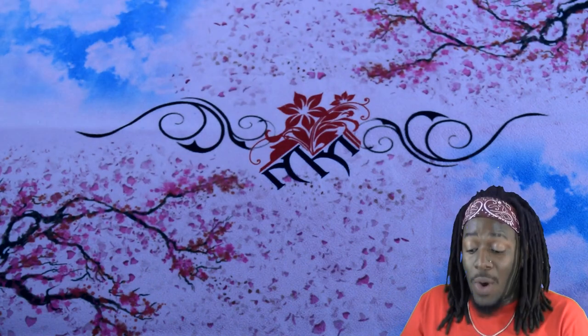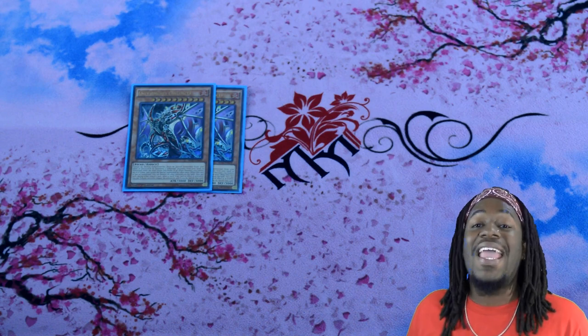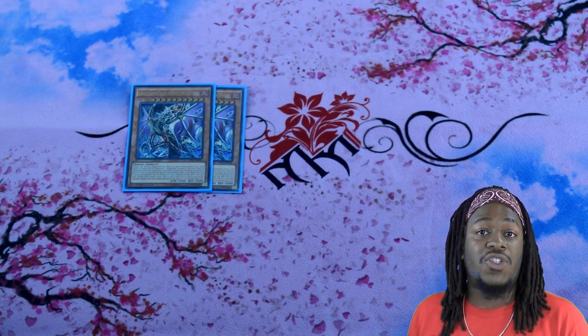Starting off with the monsters, two copies of Infernoid Onuku. This card is probably one of the more important cards to the deck, not only because it's a name to make Infernoid Tiara, but because upon its summon it allows you to destroy all monsters on the field. Furthermore, by tributing a monster you can negate a spell or trap card and banish it. Its 3000 ATK body is very easy to summon — you don't need to tribute monsters, just banish Infernoid monsters, hopefully from your graveyard, but can also be from your hand.